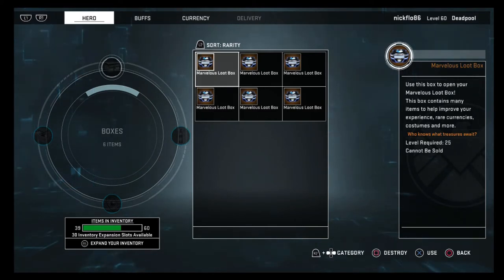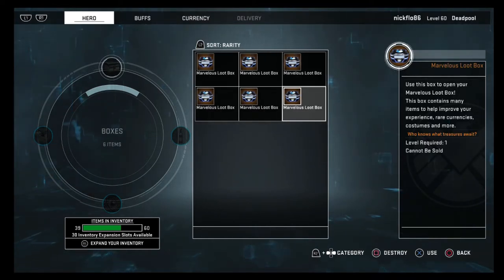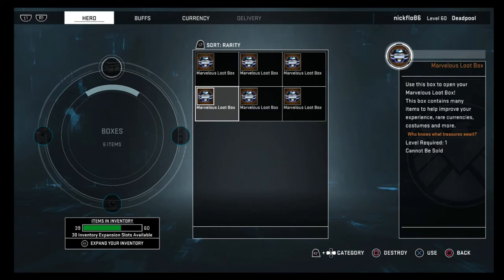Lockbox, lockbox, Marvelous Loot Box — these are all level one, and then one of them is level 25, so we'll save the level 25 one for last. Let's check it out — Marvelous Loot Box.